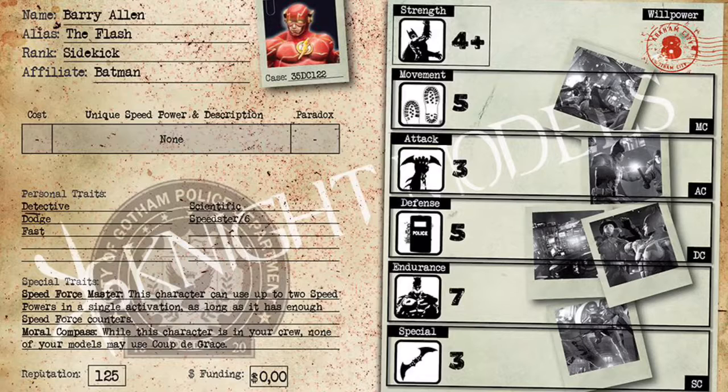Strength 4+ is kind of average for a sidekick. 3+ would be better, but 3+ on this guy would be pretty broken. Movement 5 — he's a speedster, so of course he's going to be super fast, and Movement 5 is going to play into his personal traits. Attack 3 is a little disappointing, but like I said, he's not a bruiser. He's not meant to do damage — he is an objective grabber. That's what his speed is for; he zips around the board. Defense 5 is awesome because guys trying to shoot at him are going to be hitting on 5s and 6s, and on the off chance anybody actually gets into base contact with him, they're hitting on 5s and 6s too.